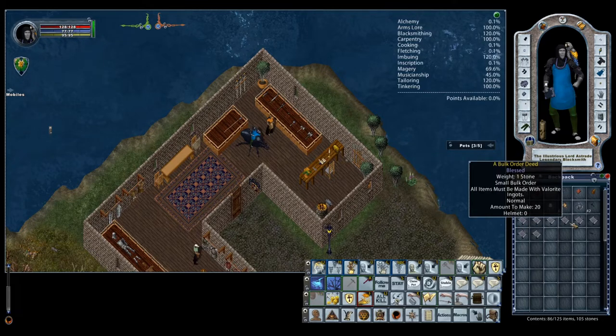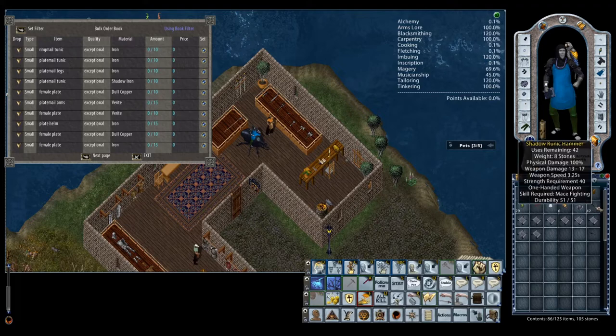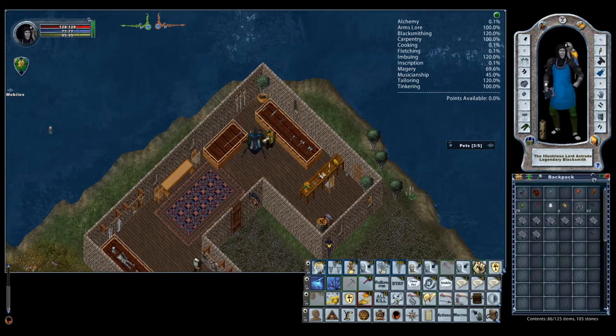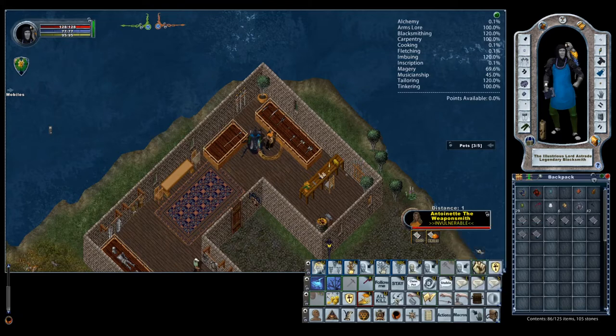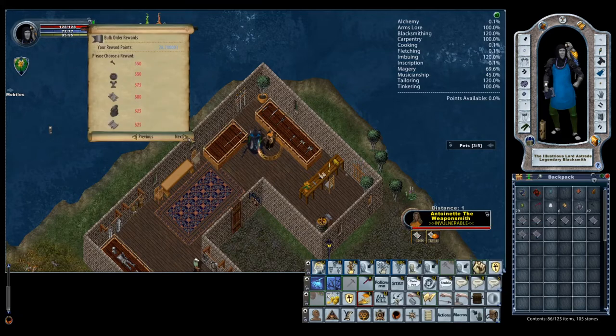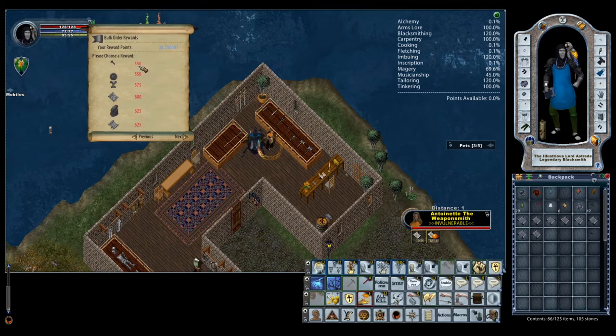Basically, any small BOD that is of armor type — not weapons, but armor only — can be turned into enough points to create a shadow runic hammer. What you're going to do is use the bribery system. You can go to any blacksmith and say claim rewards, and you can see that a shadow runic hammer is 550 points — that's what we need to get one. You may be familiar with this process when we used it to get powder of fortification for 450 points. Dull copper is 500, but 550 is the number we're looking for.